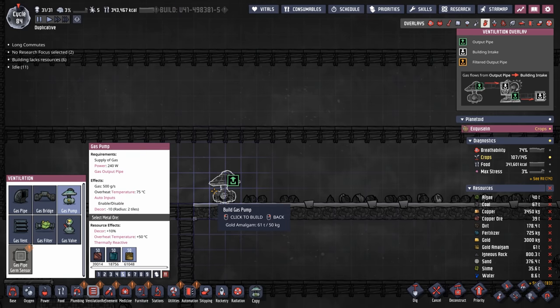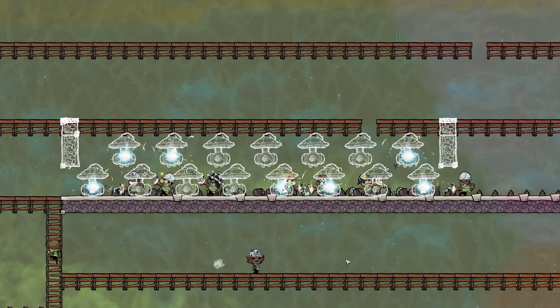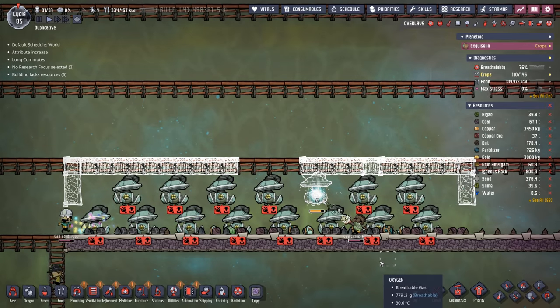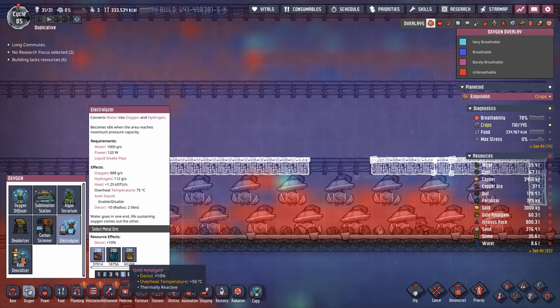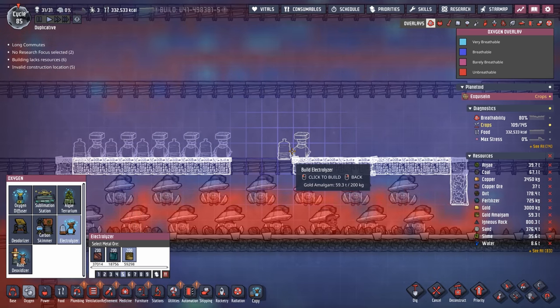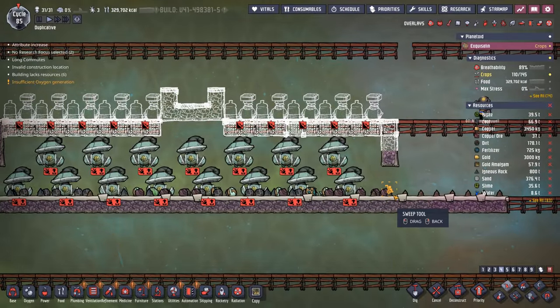Now to start with we're gonna throw down the gas pumps — it'll set our base so we know how wide we need to be. The great thing about the gas pumps is they only cost 50 of the material; in this case we're using gold amalgam because it's gonna get warm. Look at all that teamwork — there is definitely one advantage of having this many dupes. With those done we can throw down our electrolyzers. I already put down the airflow tiles and now it's just five and five, gold amalgam of course — a little more expensive at 200 gold amalgam apiece.